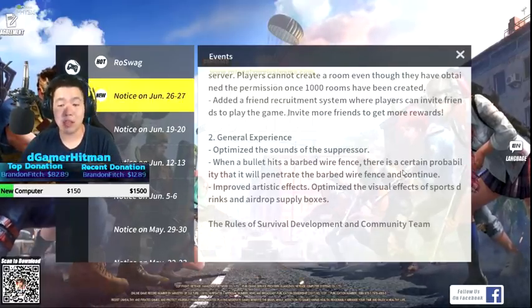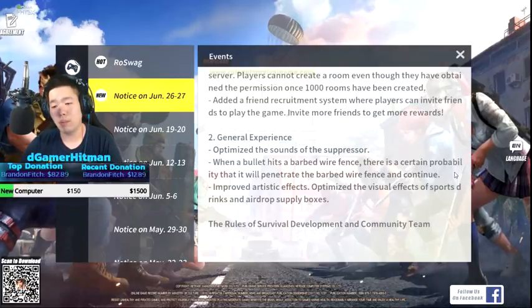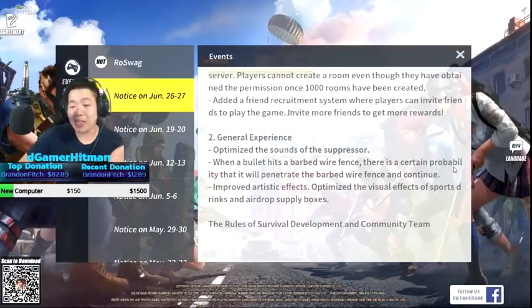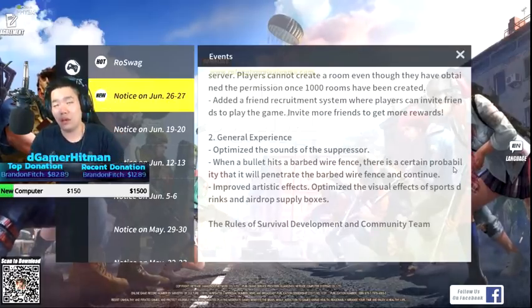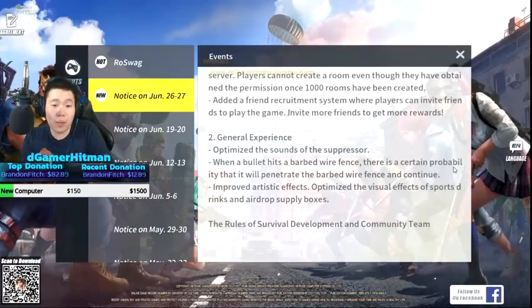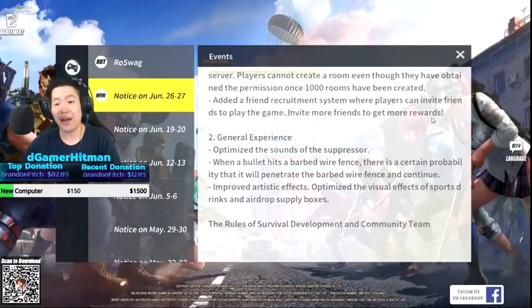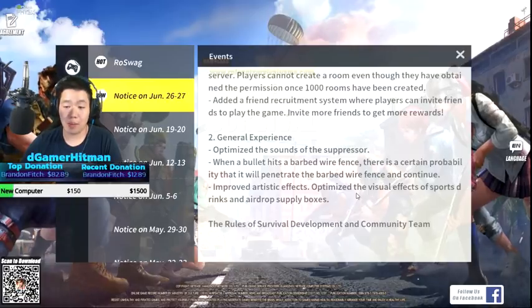Bullets now have a chance to deal damage if you shoot through a barbed wire fence. Anytime you shoot at a fence, there's a chance it's gonna hit - that's actually kind of cool and realistic in my opinion. There are holes in fences so there's a chance you can hit people. You can spray through, so you can't just hide behind fences now.